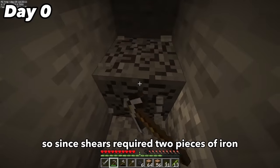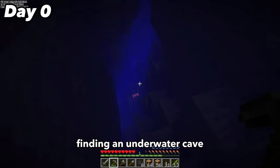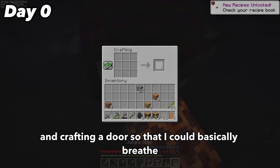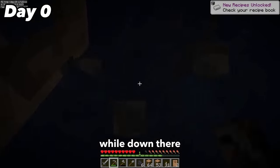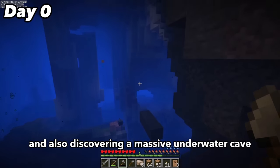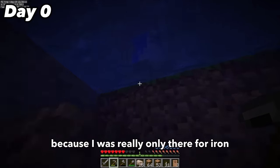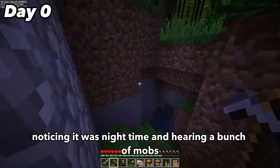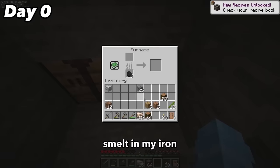Since shears require two pieces of iron, I hit the mines once again, finding an underwater cave, swimming down into it, realizing I was running out of breath and crafting a door so I could breathe underwater infinitely. While down there I mined a few iron veins and discovered a massive underwater cave, which I decided to skip for now. I went back up to the surface, noticing it was night time and hearing a bunch of mobs, so I went back into my hidey hole where I made a furnace and smelted my iron.